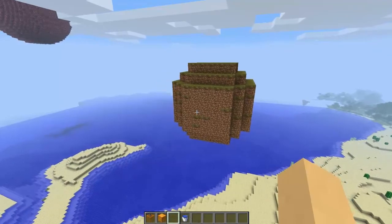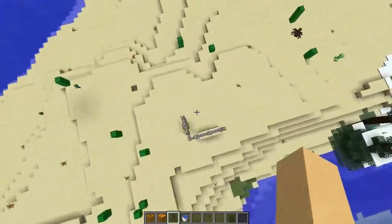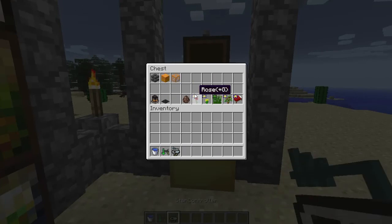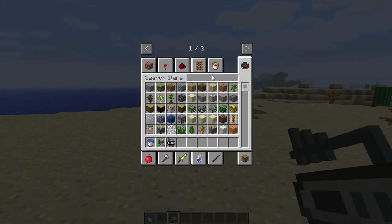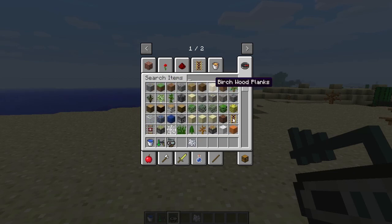We're gonna go back down to our chest of cool junk and get some other stuff. We're gonna keep our bottle, grab the gravity controller, the star controller, and loads of items to put on our planet. Let's get some bone meal as well.